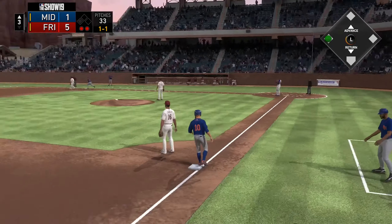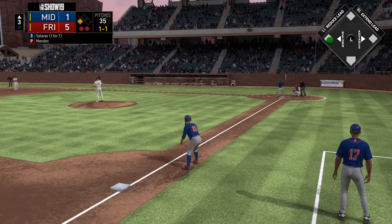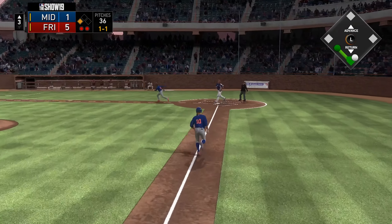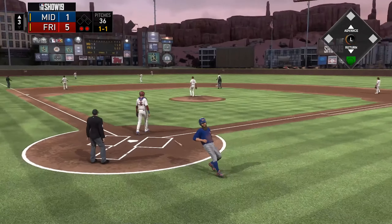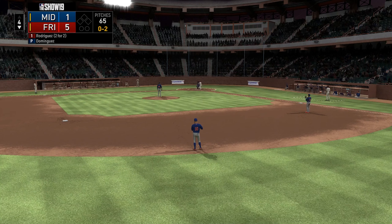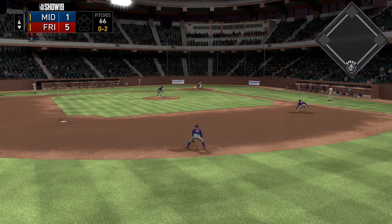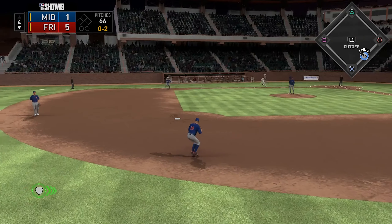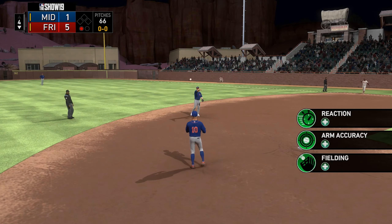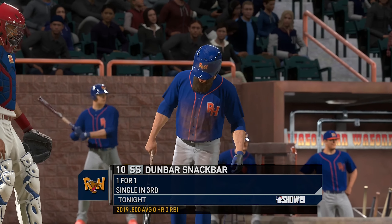That will get me over to third. I wish it didn't happen like that, but nothing I can do — I'm just glad I'm still on the base path. That one's going to be caught, so it won't amount to anything, and that's going to end the inning. Five to one here in the fourth — we're really having some problems when it comes to pitching. This is two games in a row we've seen a pretty substantial run total from Frisco. I don't know, maybe their bats are just ridiculously good. We'll see — the biggest thing is trying to neutralize or equalize that.